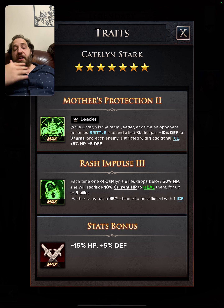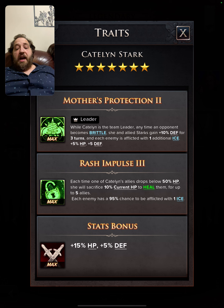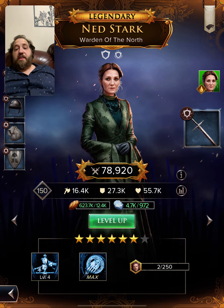That defense buff can stack multiple times, and each enemy is afflicted with one additional ice. So you get someone brittle and everyone else gets one ice — it just keeps adding to it. Then you have her passive ability: anytime one of her allies drops below 50 percent health, she's going to sacrifice health to heal them, and each enemy is going to get a 95 percent chance to be afflicted with one ice. So she's going to be making lots of ice.